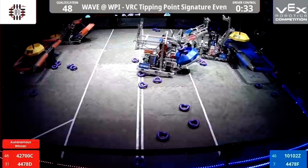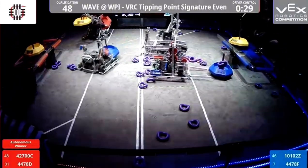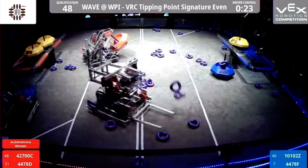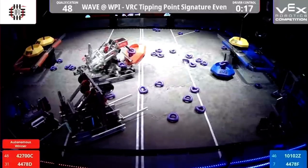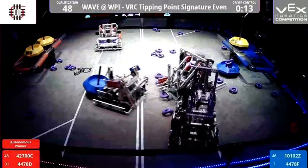Lots of interaction in this year's VEX competition game. That sound means 30 seconds — stay away from your opponent's platform for your own safety. We've got a lot of interaction: blue is stealing red's alliance goal and hiding it in the corner, with loads of rings on there.